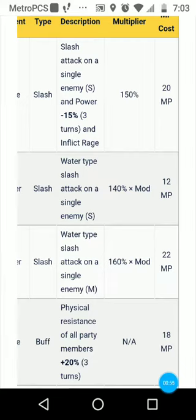Brilliant Blow is a single-target slash that decreases the enemy's power by 15 and inflicts rage. Rage is essentially a taunt, so you're taunting the enemy to attack her instead of your other weaker party members. This is really good if you have heroes you're trying to level or weaker party members in general — she will take the hit instead of them. She's a really good addition to your party.